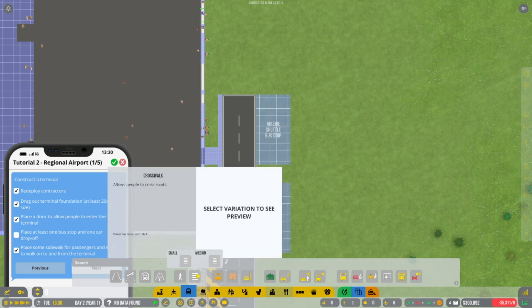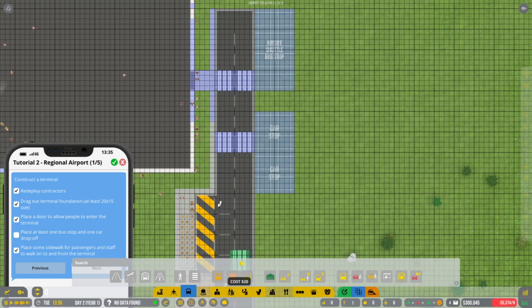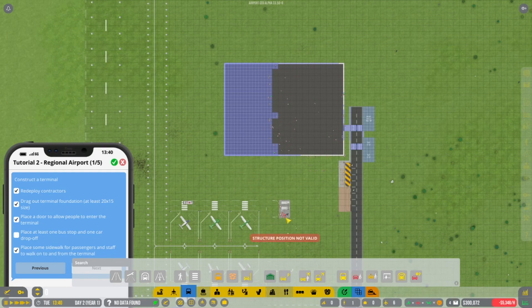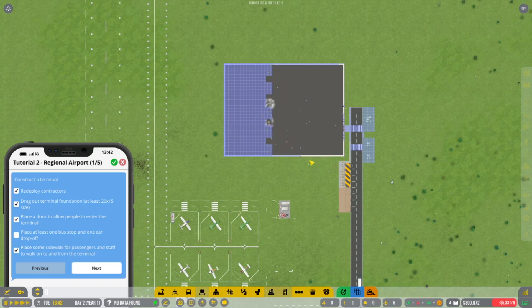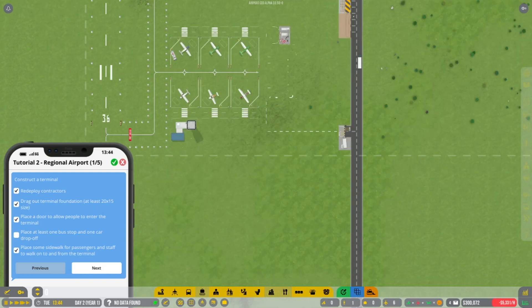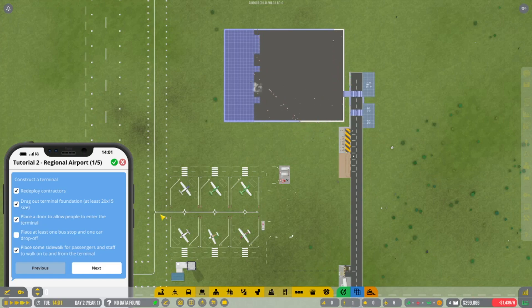We're definitely going to want a zebra crossing across from there and across from there, and we definitely need a bit more sidewalk, so we'll get that put in. So we're currently building — we're losing a hell of a lot of money now, to the point where we're probably going to have to get a loan to finish where we're at. Let's just speed this up a little bit. We're doing pretty well but I'm losing over a grand an hour, which is not good.